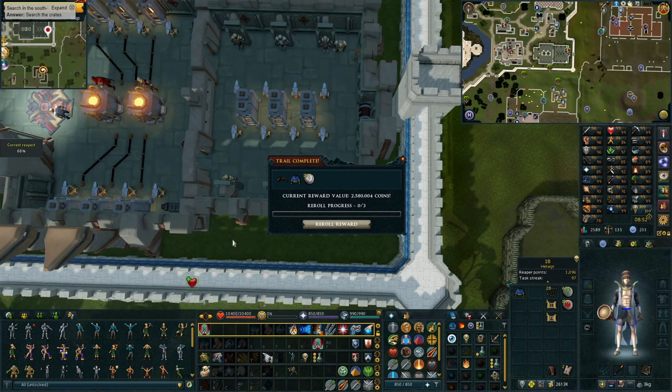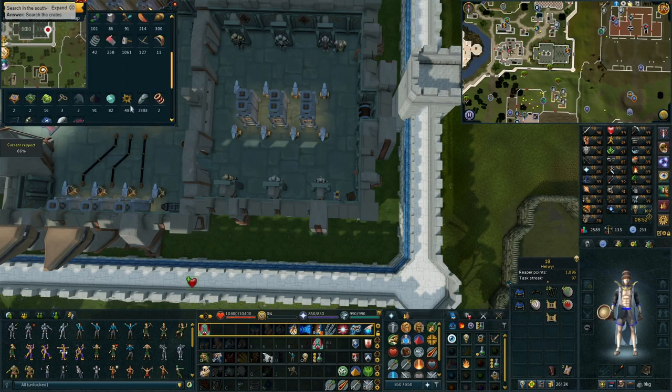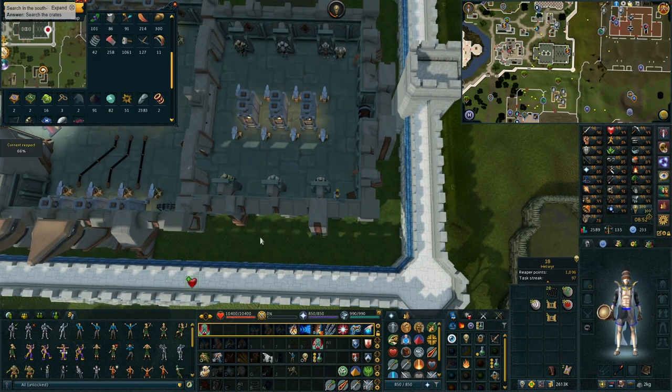It's the day after, and I just got another double comp trial after getting a single - pretty happy with that. How many would that bring us to? 48 we've got, so that actually puts us one over. We can disassemble these - and there we go, 50 more fortunates. We've got enough to make another alchemical onyx.